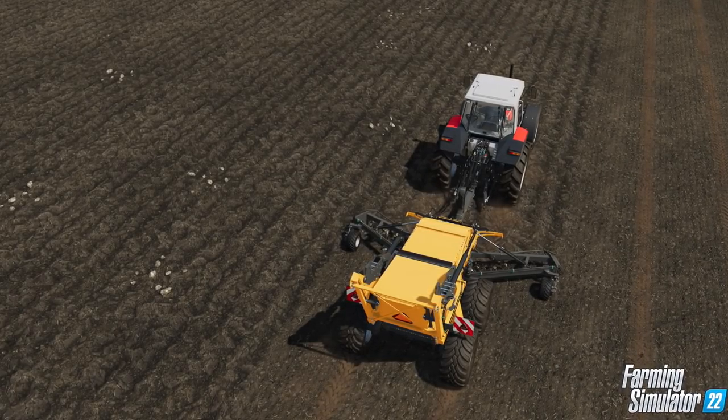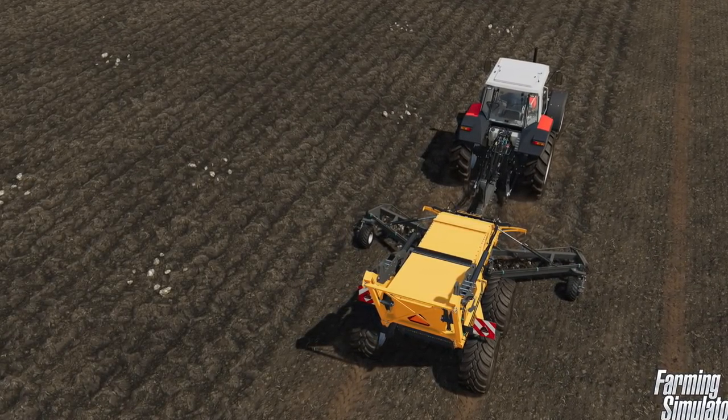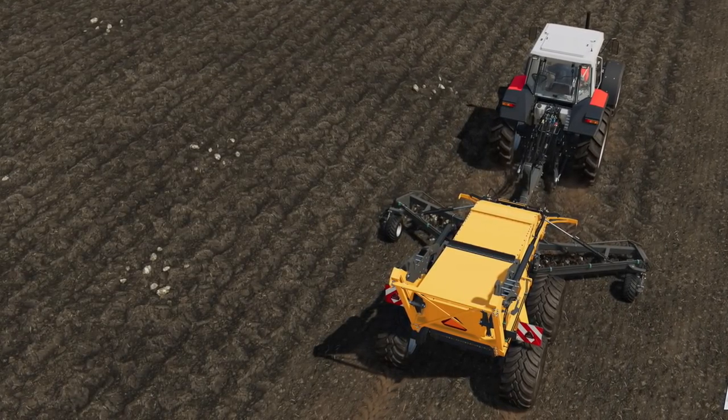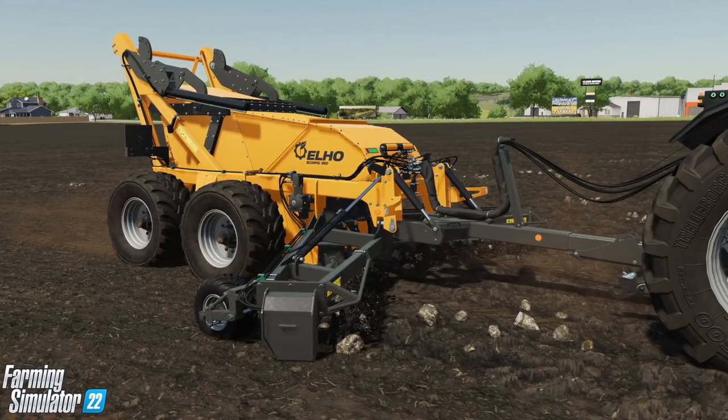Another new feature coming to the game is stone picking, also known as rock picking. With cultivating or plowing, stones can turn up in your field depending on what kind of cultivator you're using. The size of the stones varies from small to medium to large — using a subsoiler you would dig up some larger rocks compared to more shallow groundwork.